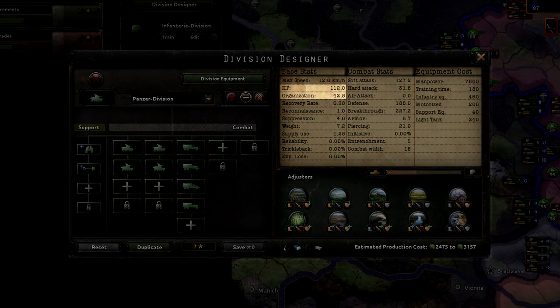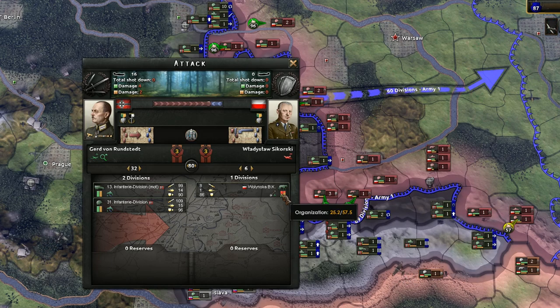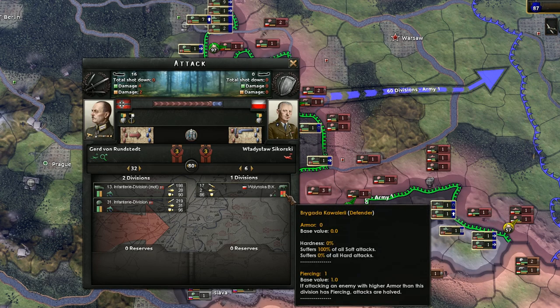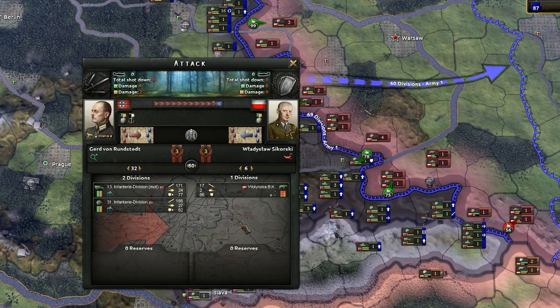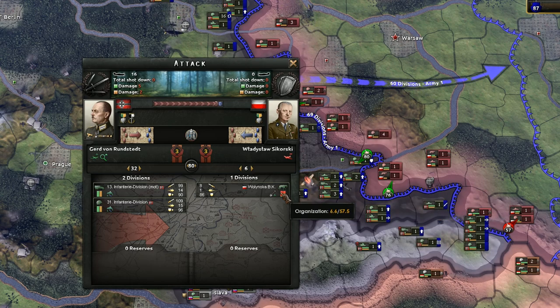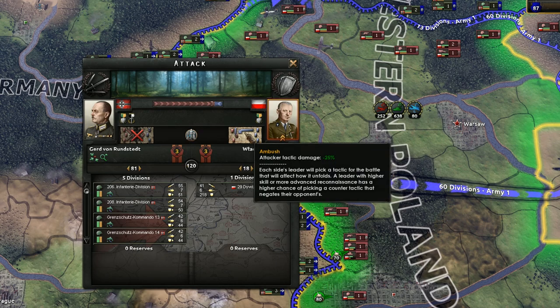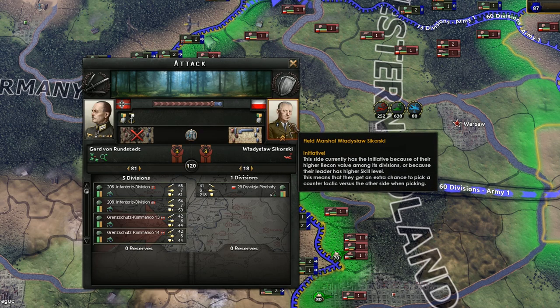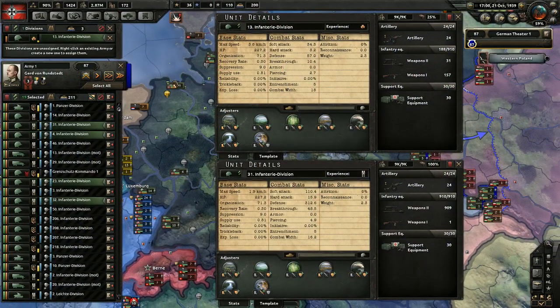The next two statistics, organization and HP, are two different ways of measuring how well your unit can fight. Think of organization as the stamina of your division. It determines how long your division will fight in a battle, but doesn't affect your actual performance in the combat. If your division only has 30% of its maximum organization, it does not experience any penalty to combat, but it is likely to retreat much sooner than an equivalent division with full organization. HP is short for hit points and sometimes is referred to as strength. Unlike organization, when your division suffers HP damage, it becomes less capable in combat.